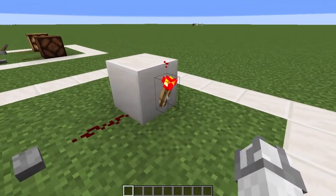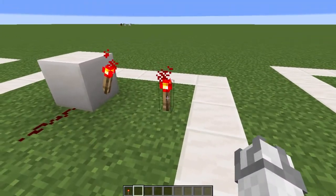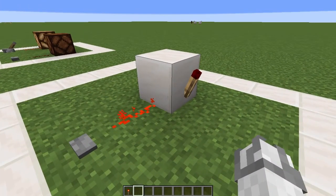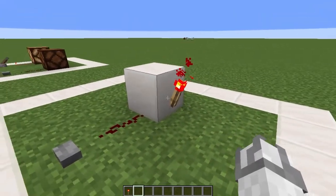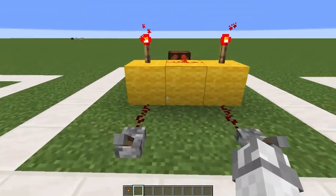A redstone torch normally gives off a constant power all of the time unless the block it is attached to gets powered. So this would also work for a lever — it would be off until you turn it back on. This is very useful in a lot of situations.